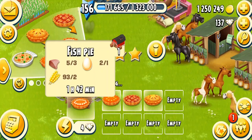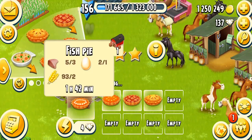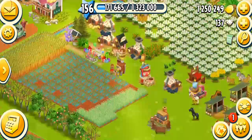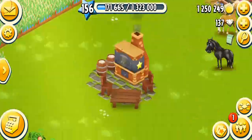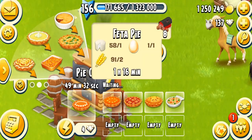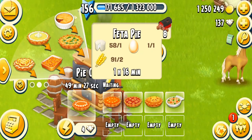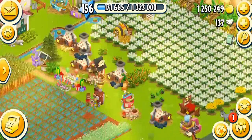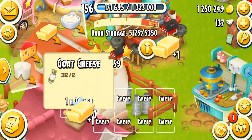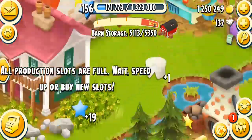Make sure you open your fishing area as soon as you reach level 28, or you can get fish from neighbors or trade. The feta pie at level 34 is my favorite — it needs one goat cheese, which you get from your dairy. Goat cheese takes about one hour 30 minutes to produce, so make sure you always have enough dairy in your barn.